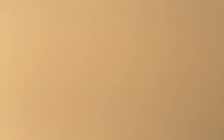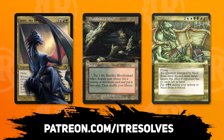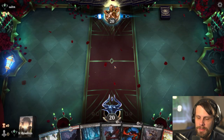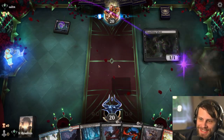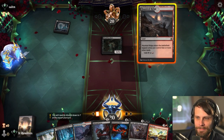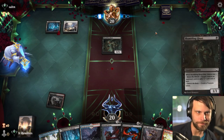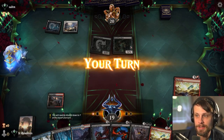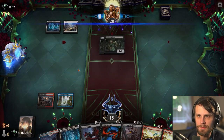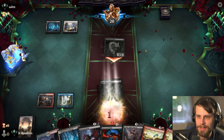Before we jump into the next game, just a reminder — if you'd like to pick up this month's Patreon rewards, feel free to do so at patreon.com/itresolves. Alright, here we are for game two. We can keep this. What's really annoying about game one is if we had kept Shadow's Verdict — I'm not saying we would have won, but we could have done a lot more. I guess we could just lead on the ridge. We're not representing anything. Shadow's Verdict is kind of the want here; let's throw the blue out and pass. We have Infernal Grasp up if we need it. I don't particularly want to use it on Shambling Ghast, so I won't.